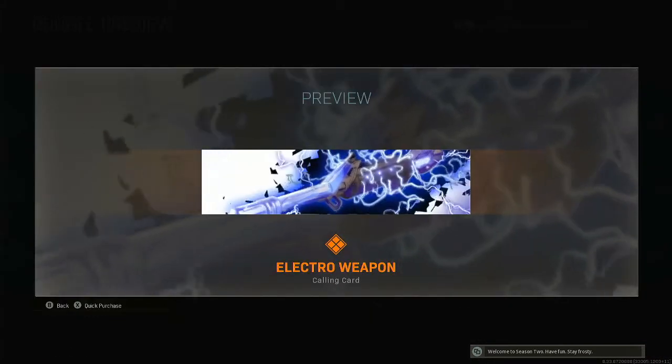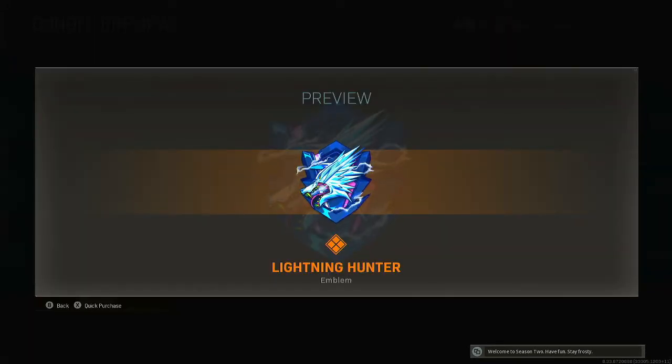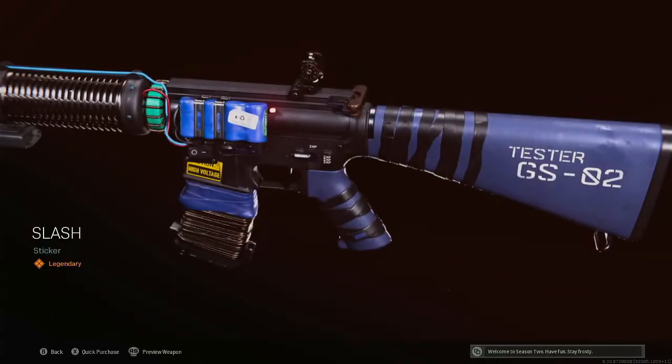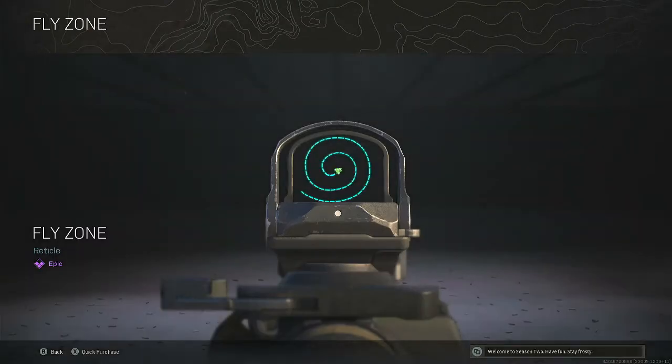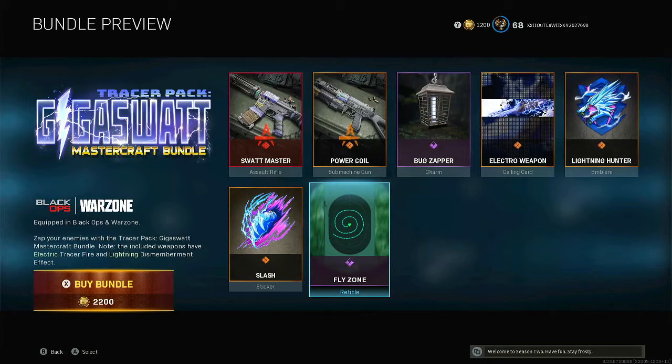The Electro Weapon calling card, the Lightning Hunter emblem, the Slash sticker, and the Fly Zone reticle. Make sure to like and subscribe and hit that notification bell — I'll be bringing you more videos just like this one.